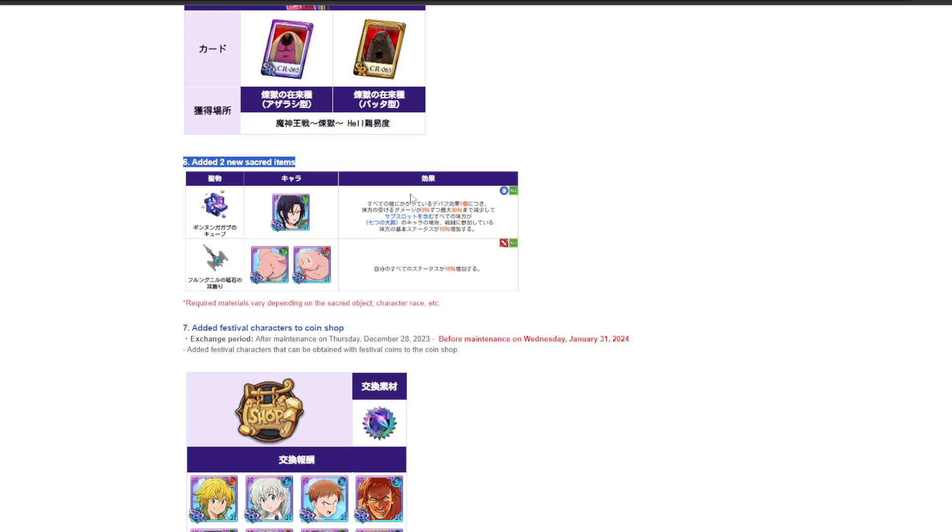Merlin's relic is a Nidhogg relic and Hawke's relic is a dog's relic. So I farm dogs, I've already got the materials for it, and I'm going to have enough Nidhogg materials for Merlin anyway, so that won't be a problem.